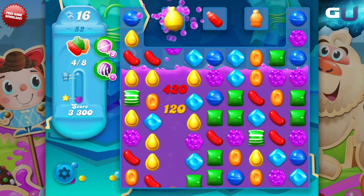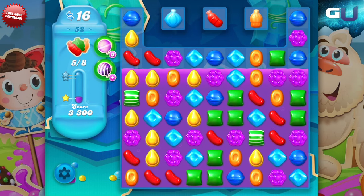Also, activate vertical striped candies in columns 3, 5, and 7 to pop the soda bottle.